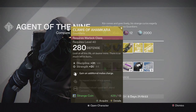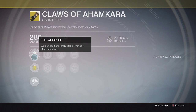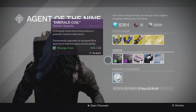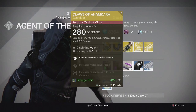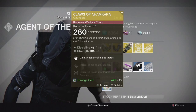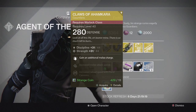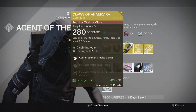For the Warlock, we have the Claws of Ahamkara gauntlets. This one came with Discipline and Strength, and the special perk gives you an additional charge for your Warlock melee — so no matter what subclass you're using, you get an extra melee charge. Really good for Sunsingers when using Radiance — you get double melee and it's a one-hit kill twice with these gauntlets on. Also really good with the Stormcaller since the Stormcaller melee has a really long range, so it can be useful in many scenarios for all subclasses. Pretty decent gauntlets.